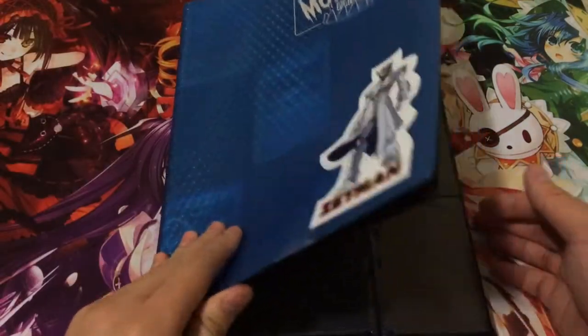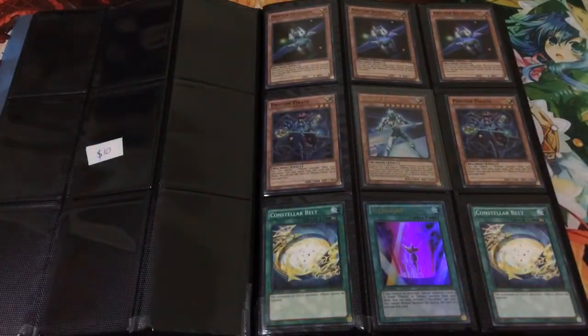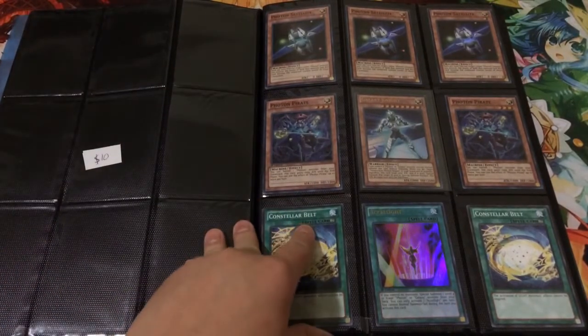Hey guys, AzienCard here, and today I have my February trade binder for you. Starting off, I have a few deck cores or mini cores up for sale. First off is this Photon Galaxy Core.